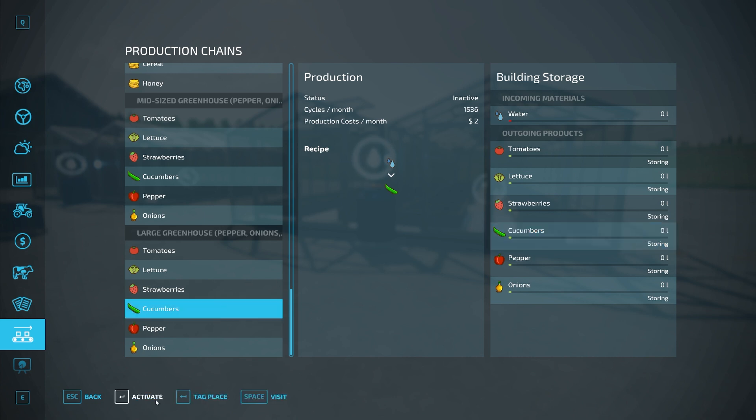Make sure you activate the production if you want it running. Obviously it's not running right now because we're missing water. This is the large one down here, so you can see the production rates are a little different — they're just increased since it's a large greenhouse as opposed to the small one.